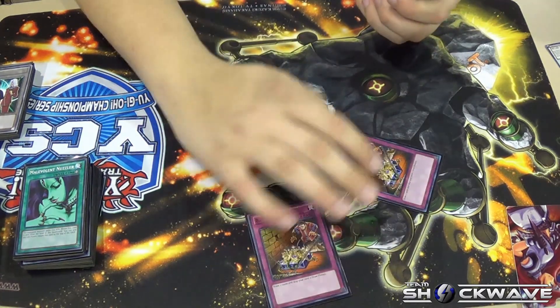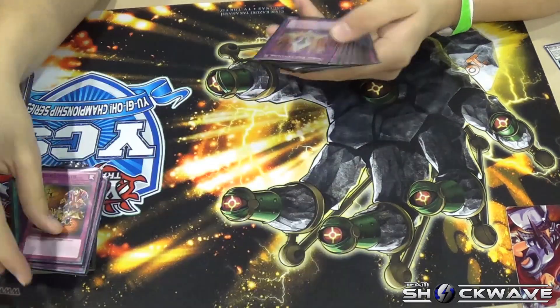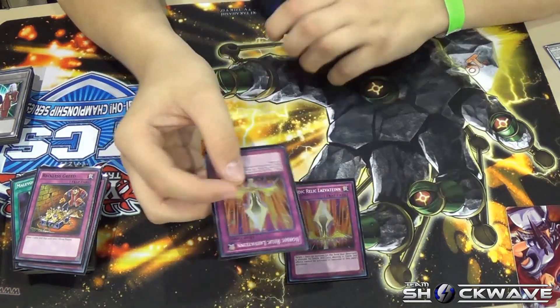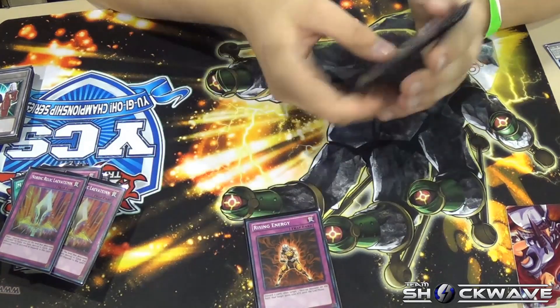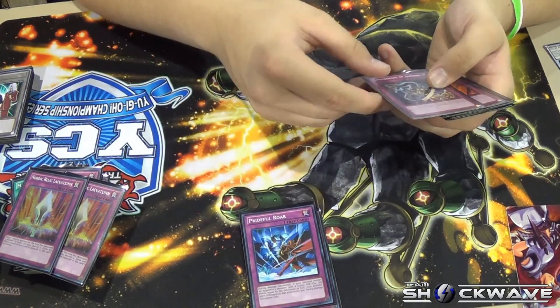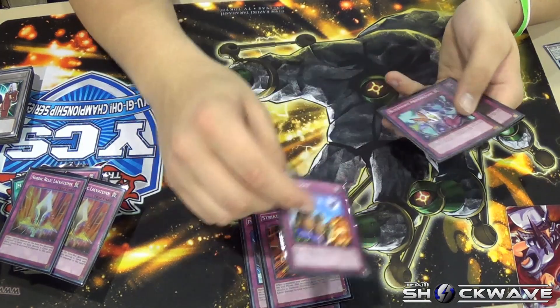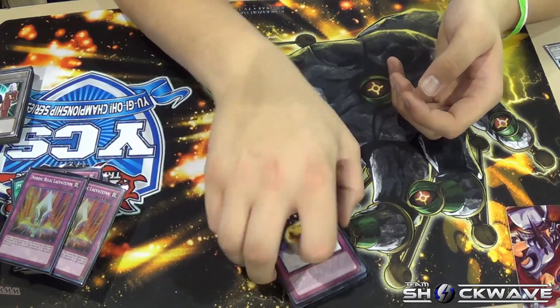My draft traps: 2 Reckless Greed — I actually opened with two, which is really good — Nordic Relic Leviathan, Rising Energy, Raigeki Break, Embodiment of Apophis, Strike Slash, Tension, Defense Draw, Dark Bribe, and Golden Apples.